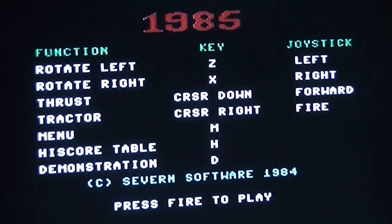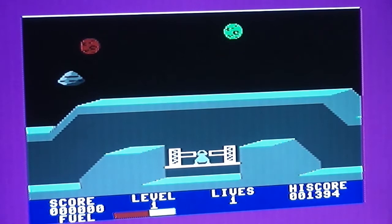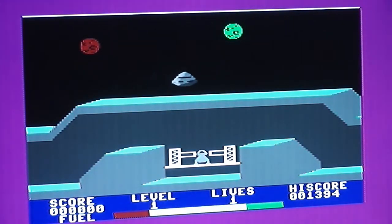Here we have the title screen — pretty unspectacular. It says '1985' at the top with keys or joystick controls. You can return to this menu by pressing M, see the high score table by pressing H, and see a demonstration by pressing D. This appears to be copyright 7 Software from 1984 — they probably produced the game and then sold it to Mastertronic, which was typical of small software houses in the mid-80s.